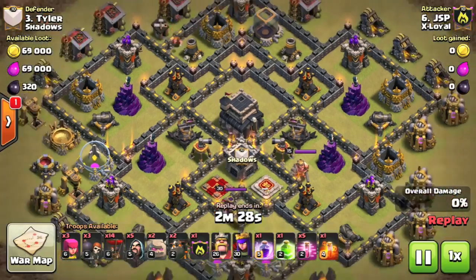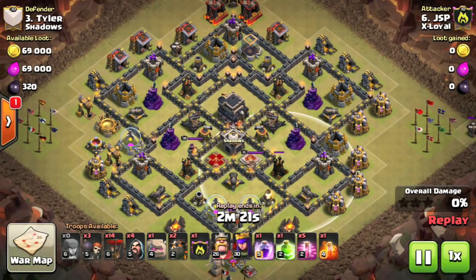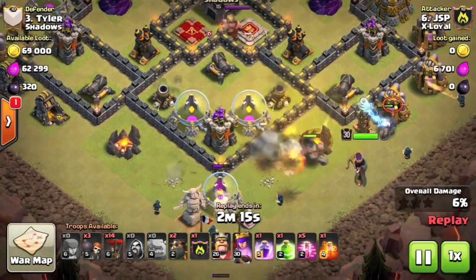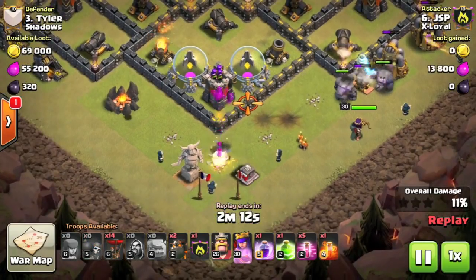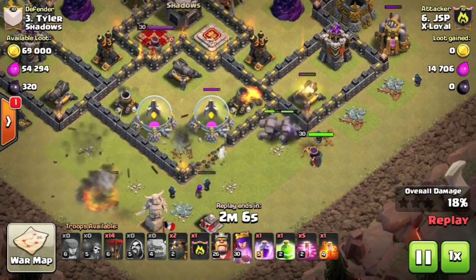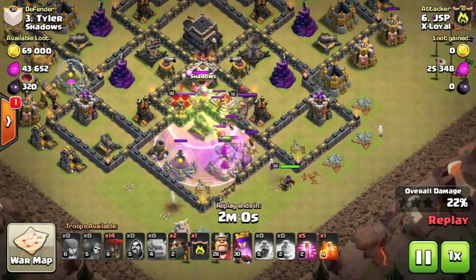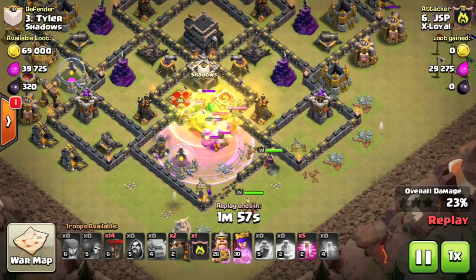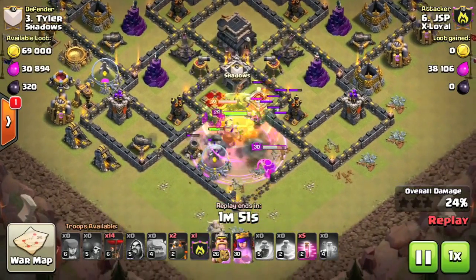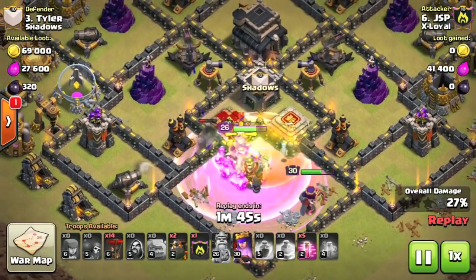Moving on to the next one — this is a Town Hall 9 attack and JSP is going to take this down with a Shattered Laloon. You can see that the four air defenses are in a nice square, quite symmetrical around the base, which really sets up this attack. However, we're coming in from the south because the enemy archer queen is there and we can take out two air defenses and the enemy clan castle as well. Because we're wanting to take out all of those objectives, the extra golem will give us a little bit more bang for our buck. The enemy clan castle troops come out, a jump spell is used to help access right into the middle of the base, and a rage spell helps push those troops through the clan castle defending troops and onto the two air defenses.